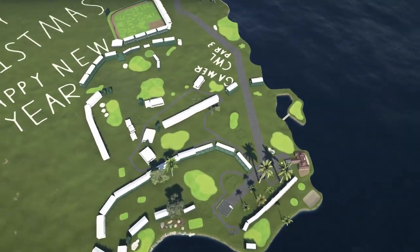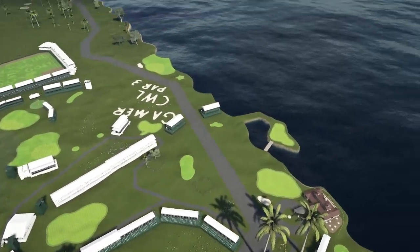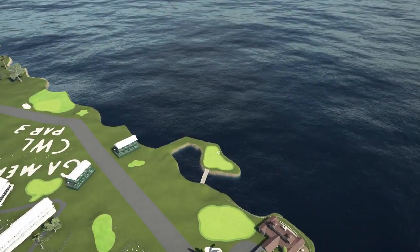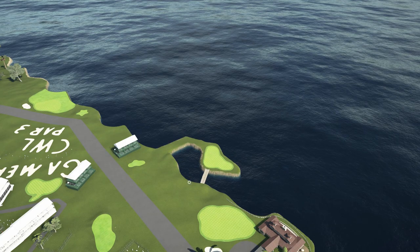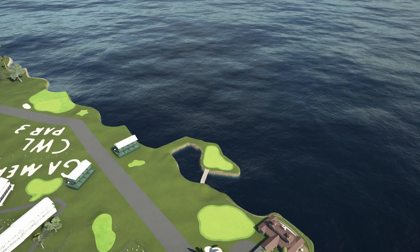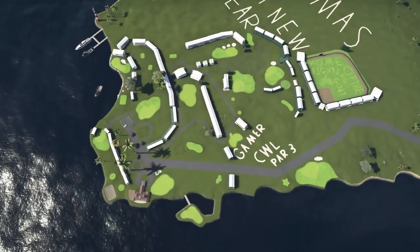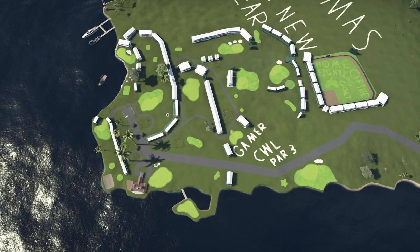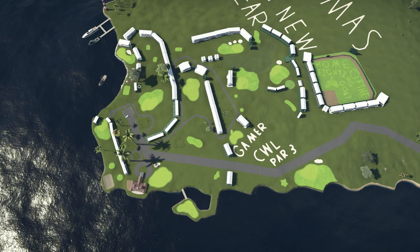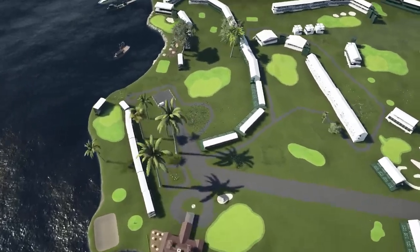Some of the holes were what I asked for, some of the holes were what other people asked for. I know this hole right here with the island green is what Zach, a moderator of this channel and a strong supporter, requested — he wanted an island par 3, so we'll get there. Let's zoom out and you can see the layout of the course. Look how many fans there are — and that's not it. There's fans all throughout it, even just walking the course.